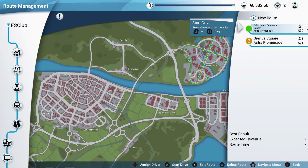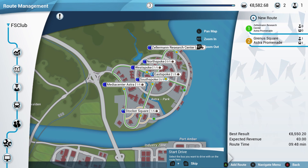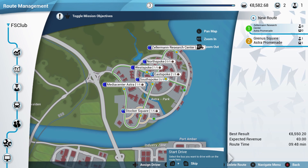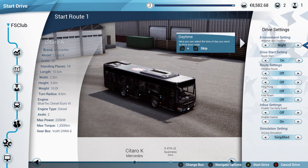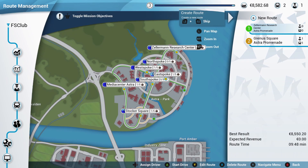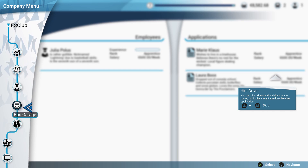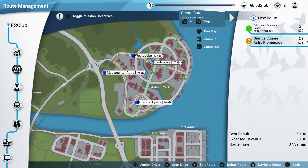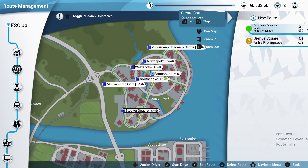They're already doing the Green Square routes, so we're going to be doing the other route — and it'll be cool because we might actually see our bus. This one is a nine-minute route and the other is a seven-minute route, so let's do the nine-minute one. Let me check employees real quick — she's driving the Citro K, so I'm going to be using the 416 LE. That's all I needed to know.